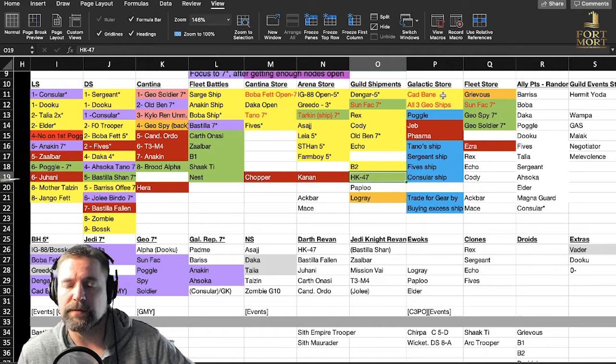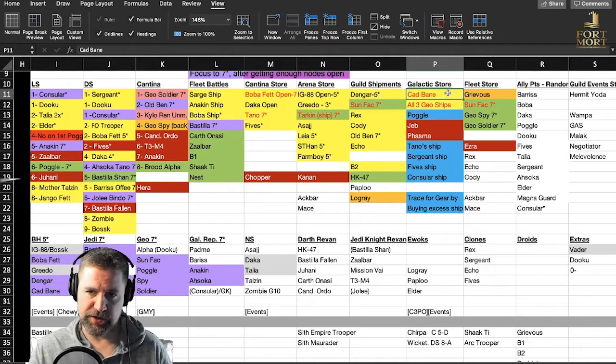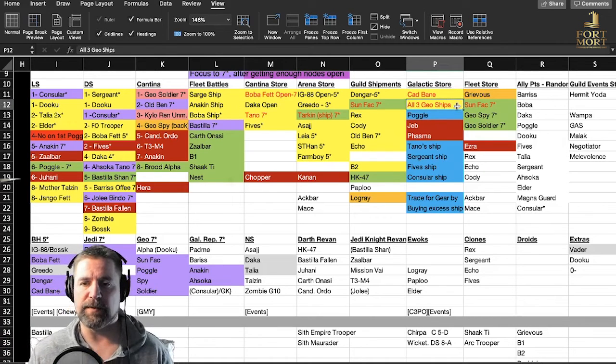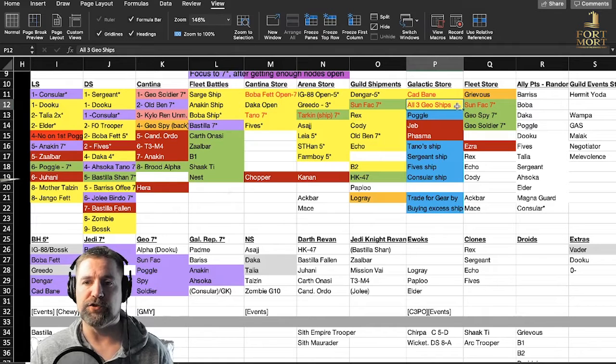I'll also farm HK-47 if you decide you want to go for Darth Revan, which I haven't decided yet. Galactic store: Cad Bane — this was the key in my other video. Take Cad Bane straight to seven star. Do not hesitate — you can get him there in 30 days, and you're able to get into raids and get full rewards. He may do no damage, but as long as he's in there and doing an attack you'll still get full rewards. He's by far the easiest character to open to seven star quickly.